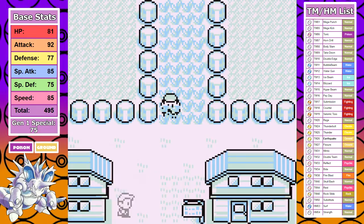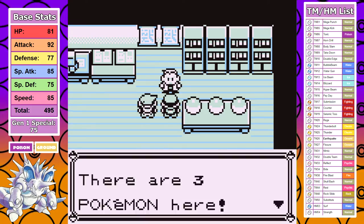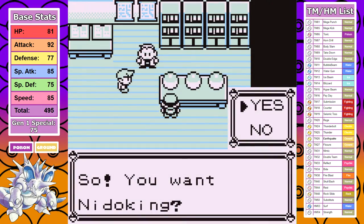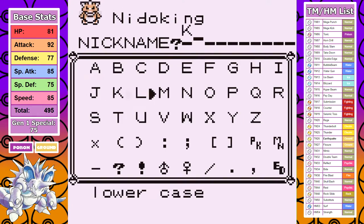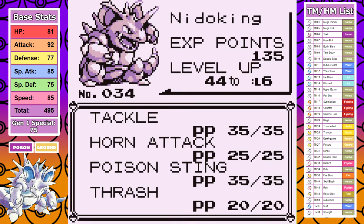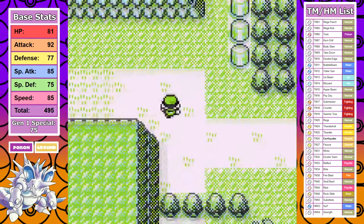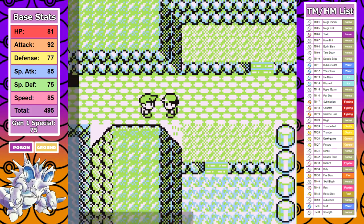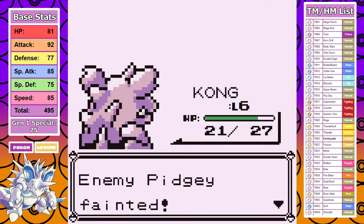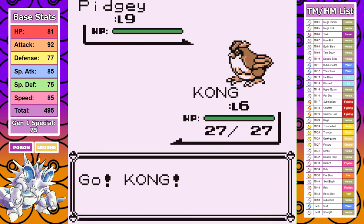As usual, I reset for decent DVs. Let's just address the elephant in the room: Nidoking suffers like a lot of Pokemon in the fact that it only has normal moves to use against Brock. If I want to get a competitive time here, I'm going to have to play perfectly and not waste any time. That means this run's toughest battles are going to be front-loaded, starting immediately in Viridian, because I want to avoid any grinding of wild Pokemon.